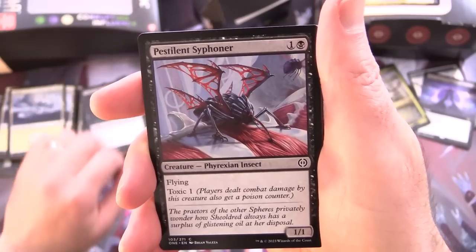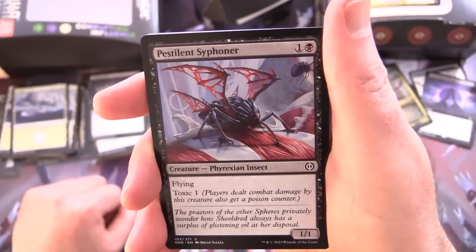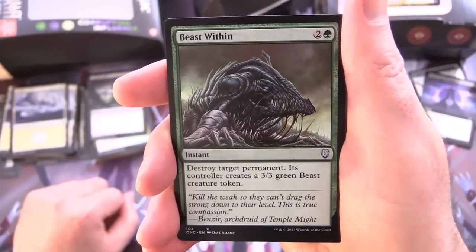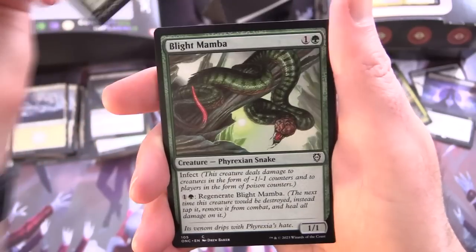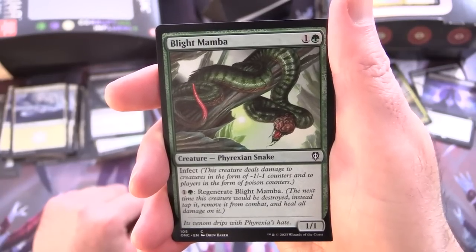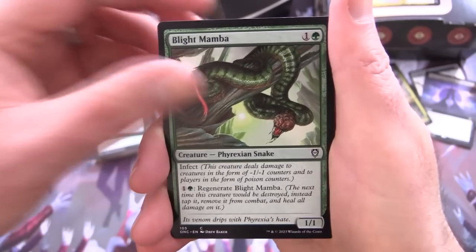There's either something that counteracts the life loss or you hope to win before then. Pestilence Siphoner — creature Phyrexian Insect 1/1 for 2 with Flying and Toxic 1. Beast Within — instant for 3, destroy target permanent, its controller creates a 3/3 Green Beast creature token. Blight Mamba — creature Phyrexian Snake 1/1 for 2 with Infect, and for 1 and a green you can regenerate it — the next time it would be destroyed, instead tap it, remove it from combat, and heal all damage on it.